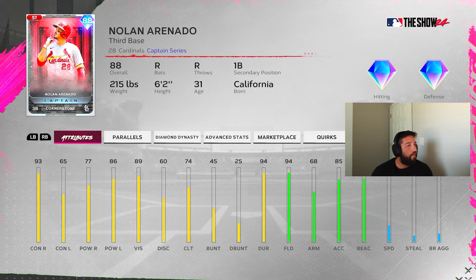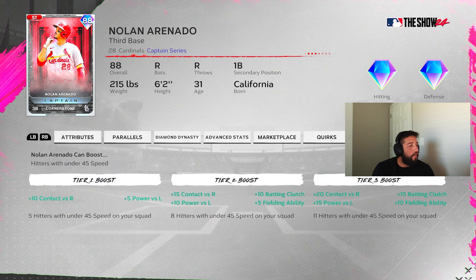We're running the Arenado boost — it's a pretty good one. It requires 45 speed or under, so if you have 45 speed or higher it won't fit. At tier one with just five hitters you get plus 10 contact versus right and plus 5 power versus left. At tier two with eight hitters you get plus 15 contact versus right, plus 10 power versus left, plus 10 batting clutch, and plus 5 fielding. With 11 hitters you get plus 20 contact versus right, plus 15 power versus left, plus 15 clutch, and plus 10 fielding ability.